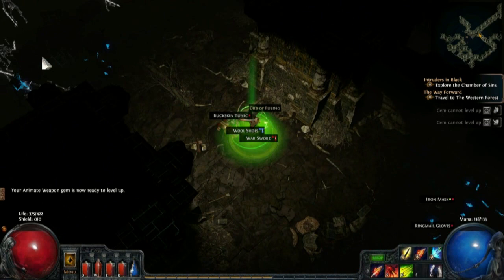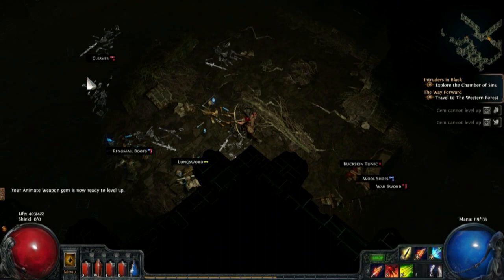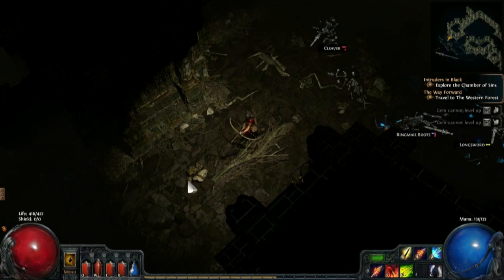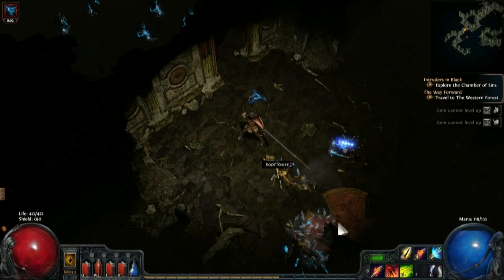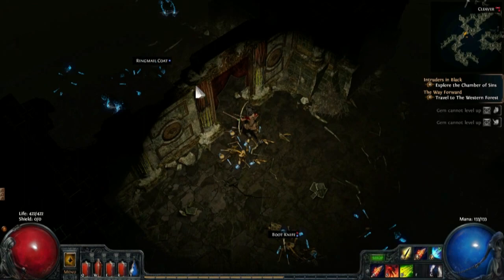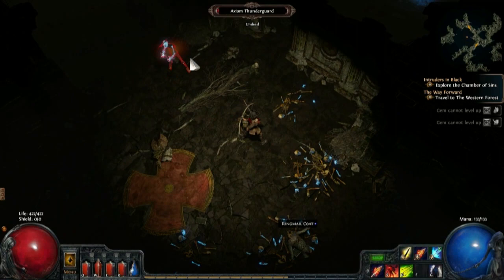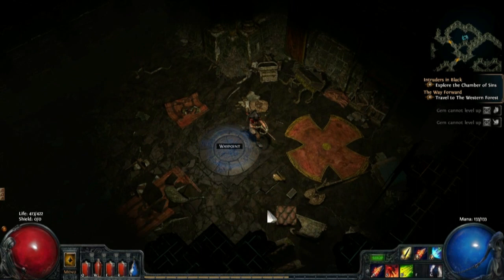That wasn't so bad, a little bit of damage. Another gem leveled up but we need another level before we can level it up. Love all the orbs that dropped — and there's a waypoint over there, that is perfect. I think that guy was trying to curse me, that was a little bit unexpected. Yeah, this area is much easier with this power archer as opposed to the speed archer — you just can't get the same DPS by going for speed as you can with damage.